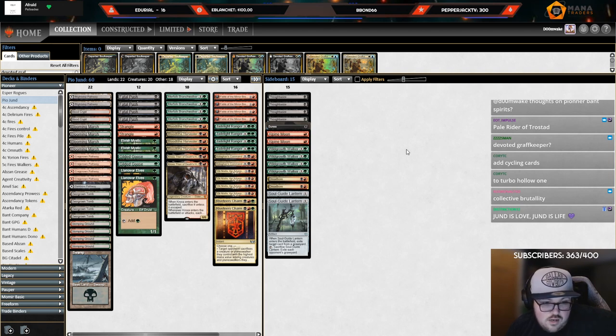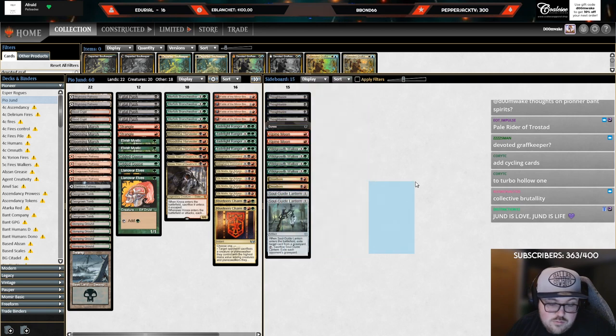We're playing four Ob Nixilis, and those cards — Branch Walker and Jadelight Ranger — both replace themselves and are good things to sacrifice to Ob Nixilis. The deck looks cool, I like the concept. We'll have to see if the mana works out and if the curve doesn't shoot us in the foot. In the sideboard we've got a cool little plan against control with some Wild Growth Walkers. You can swap Thoughtseize for Fatal Push in matchups where Fatal Push is bad.